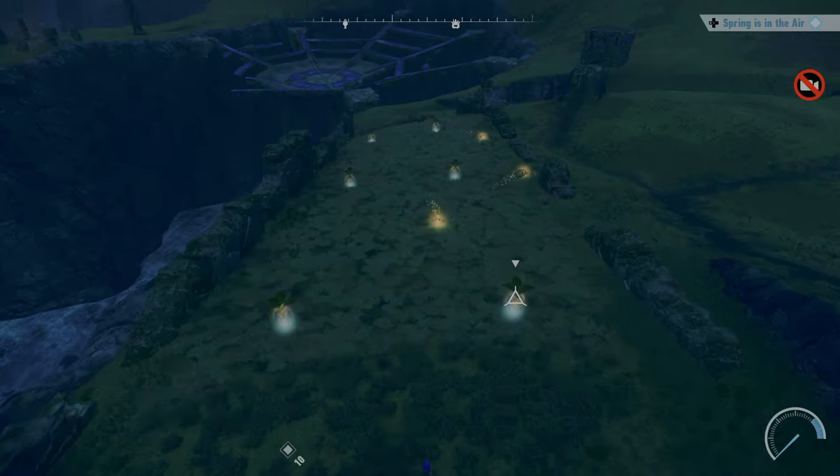Hey folks, MonkeyKing here, and I'm going to discuss how to complete the Spring is in the Air mission in Sonic Frontiers. So for this one, it's worth mentioning that as it says here, you need to remove each side loop, so obviously you have to use side loop, and then use quick slide loop onto it.